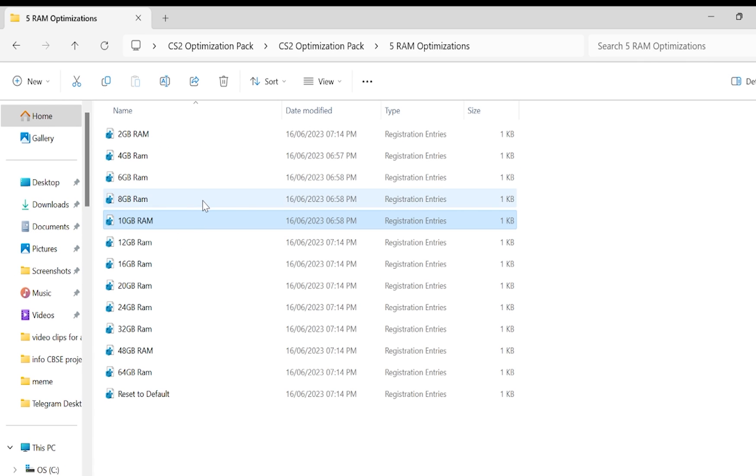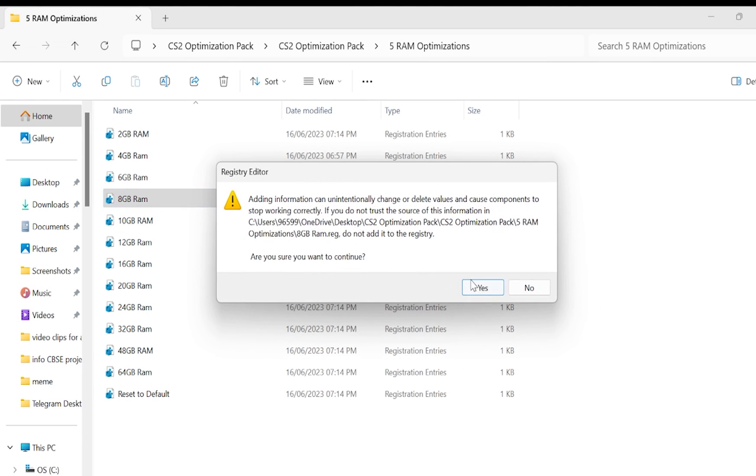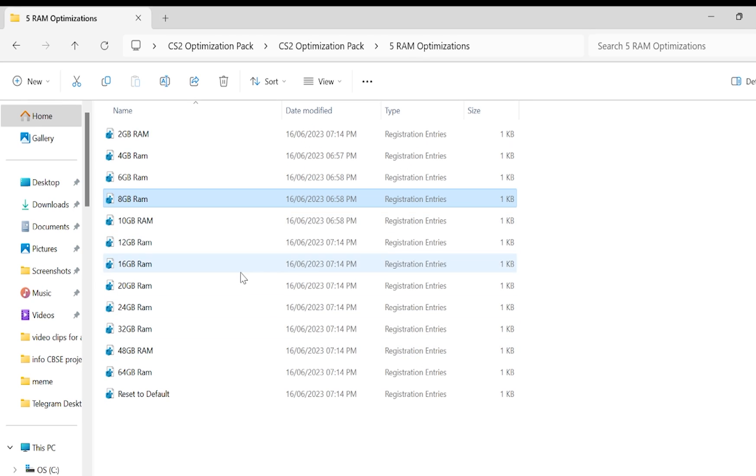Go to the fifth folder. Once you're here, select the registry file matching your RAM size. For example, I have 8 GB RAM so I'll click on that, then Yes, then OK. If you have 16 GB RAM or 32 GB RAM, select the corresponding file.